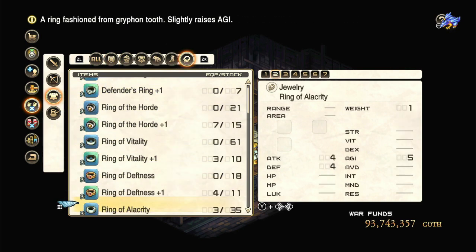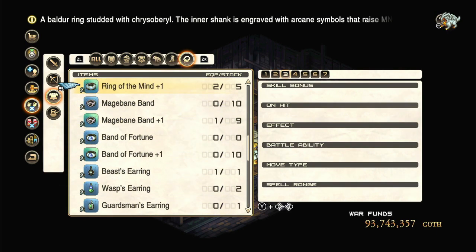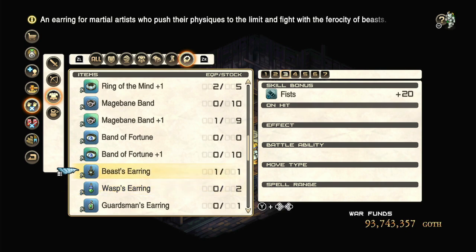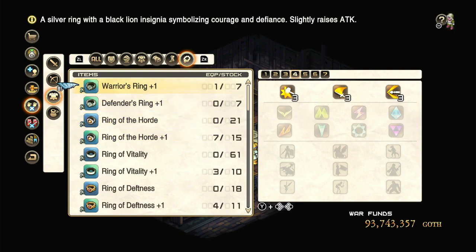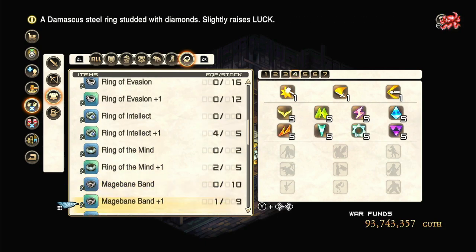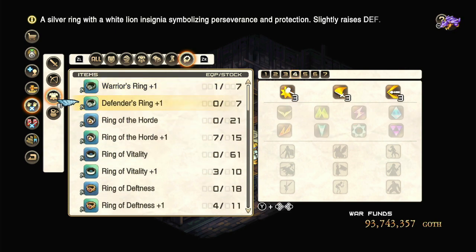As far as jewelry goes, just whatever stat you prefer is going to be what you end up preferring. Later on, you have access to things like weapon skill bonuses, which will increase your ability to do damage with shots if you happen to be running a build that uses shots. A minor thing to bear in mind is that if you are looking to min-max physical resistances, the basic warrior and defender rings are actually going to give you better physical resistance than any of the other stat-boosting rings — not necessarily always going to be that big of a deal, but in some cases it might be what you're looking for.